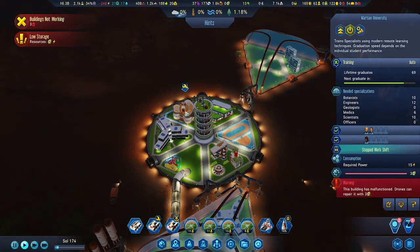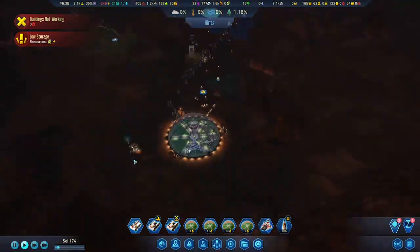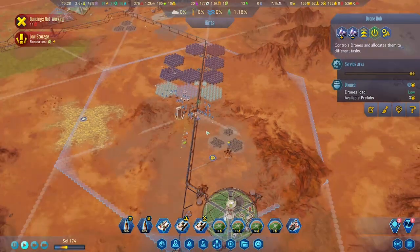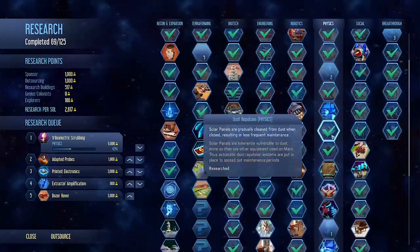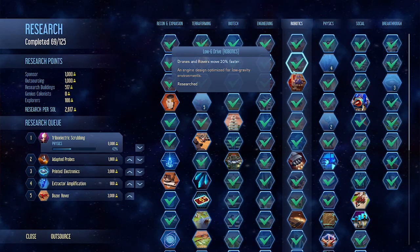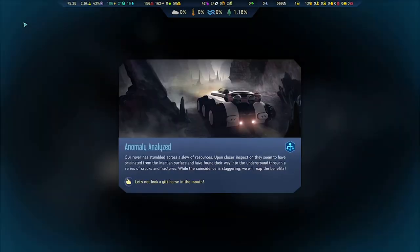This is going to be a short episode because I only played about 45 minutes for this game, so this is a five-minute video. But as you can see, we have a good start on creating a large solar array and we prepared some stuff down below so that we could mine different resources beneath the surface.